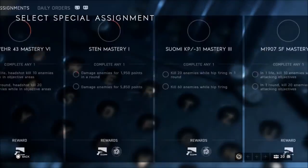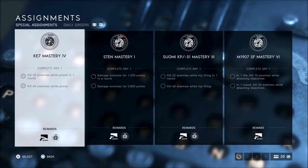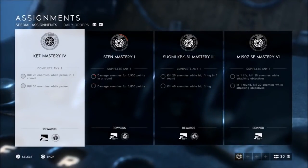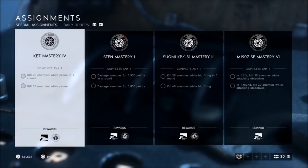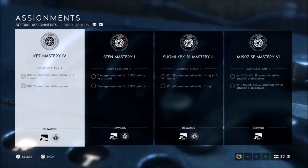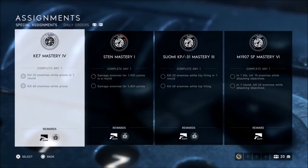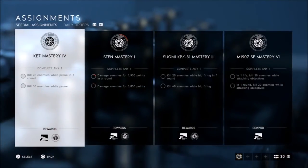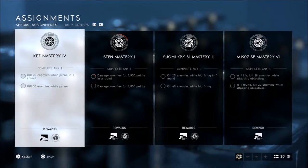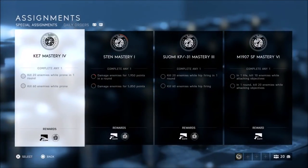Go ahead and click the mastery assignment. Now take note - you only have to complete one of the two listed challenges, you don't have to do both. That's a mistake I made at the start. The challenge is very simple - for example, kill 20 enemies while being prone in one round, or do 60 while being prone. It depends on which challenge number you're on.